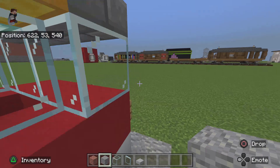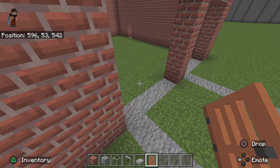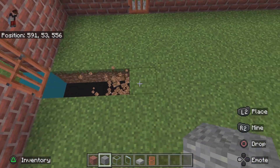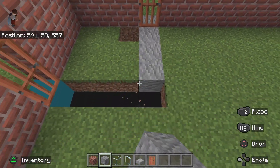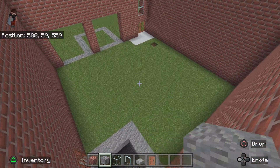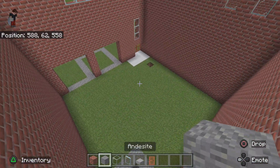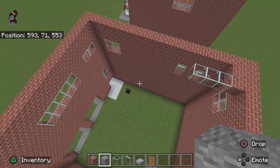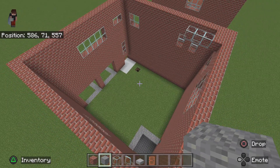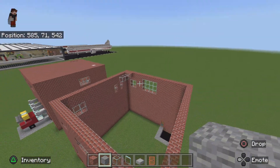Your doorways — I forgot to place the acacia doors, but you want to place acacia doors here, and then on these two they want to be inside, not outside. Now with your andesite, fill in this, then cut this out. The rest of this, including the back here because you won't see it, can be filled in with andesite. You'll see what it looks like next episode, but fill in this with andesite and then fill in your roof with bricks.